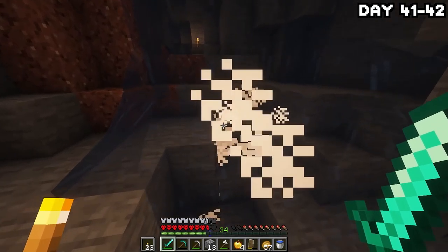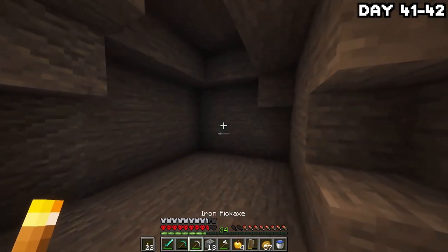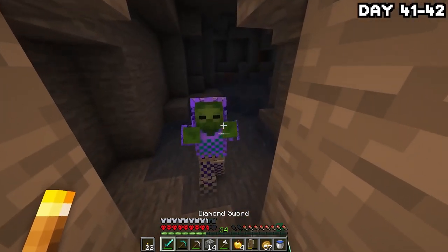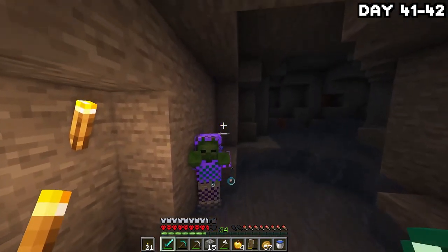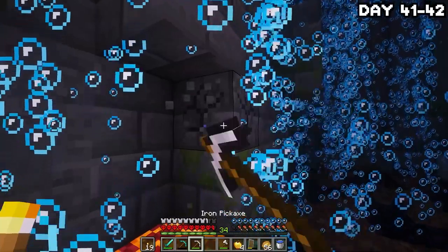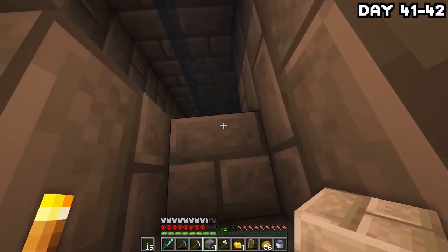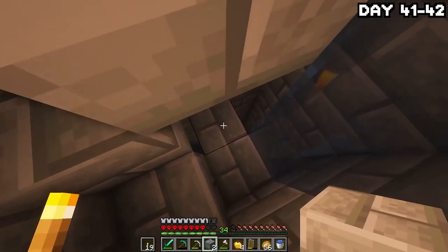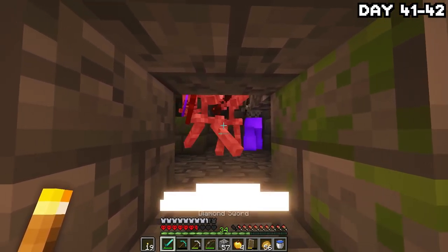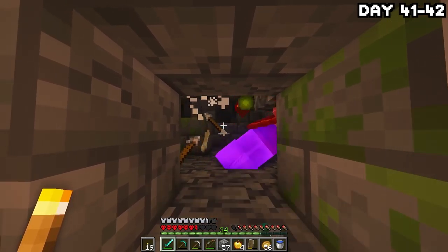On day 41, I went in search of the stronghold hidden underneath the island, thinking there could be a library that would save me a ton of time getting books for the enchantment table instead of trading for leather in the nether. I explored all the upper caves for quite a while, checking every nook and cranny. Eventually I spotted some stone bricks under the water in a big ravine, almost died getting to it, and made my way inside — deeper and deeper into the stronghold until I came across a room full of skeletons. This place was just crawling with mobs. Also, I didn't get the achievement because this is a man-made stronghold.